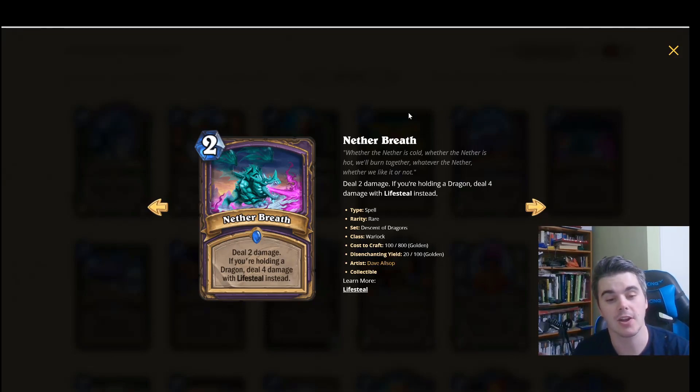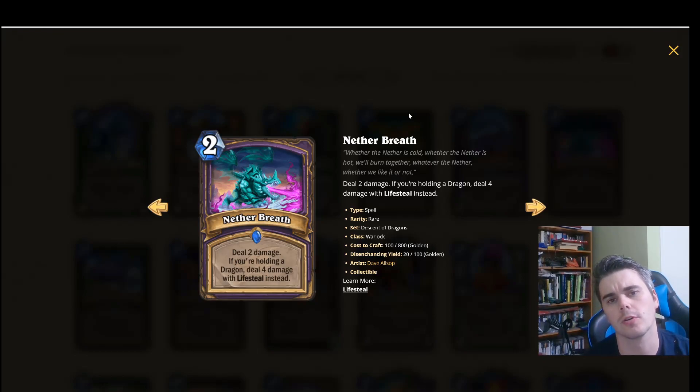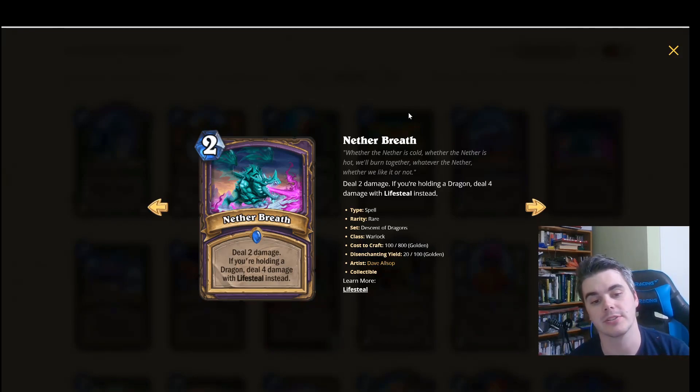So this can go face. This card is nuts. Comparisons: you can have the Spellstone from Warlock which was already a good card, but that could only affect minions and it was 4 mana, and you had to upgrade it to get beyond 4 damage. Compare it to Penance which is a Priest card right now. Lifesteal affects a more powerful Warlock because of their self-damaging hero power and all their self-damaging spells.